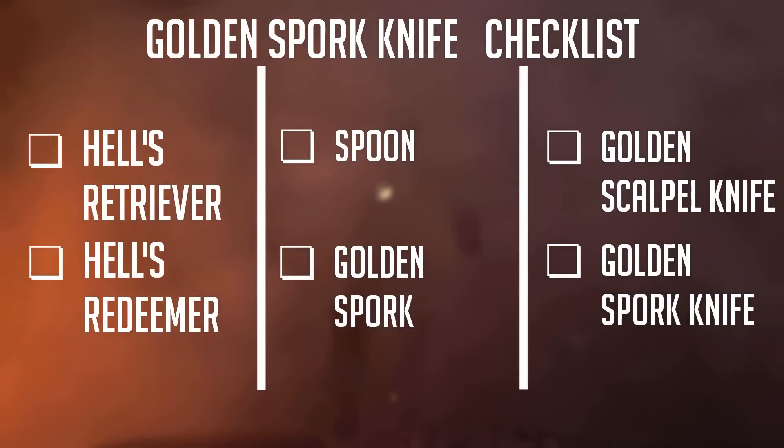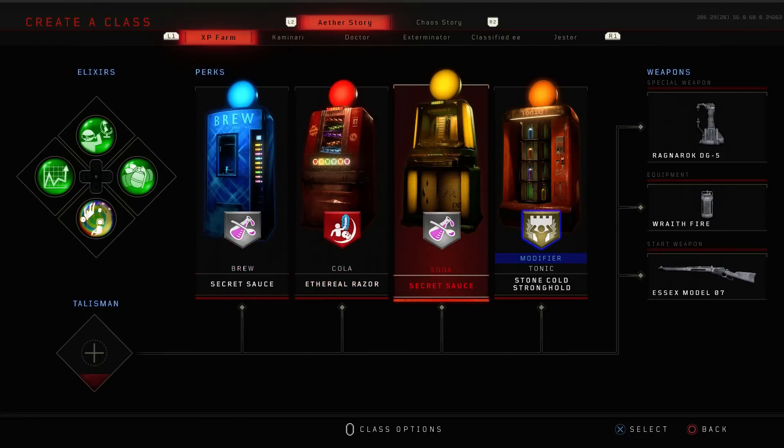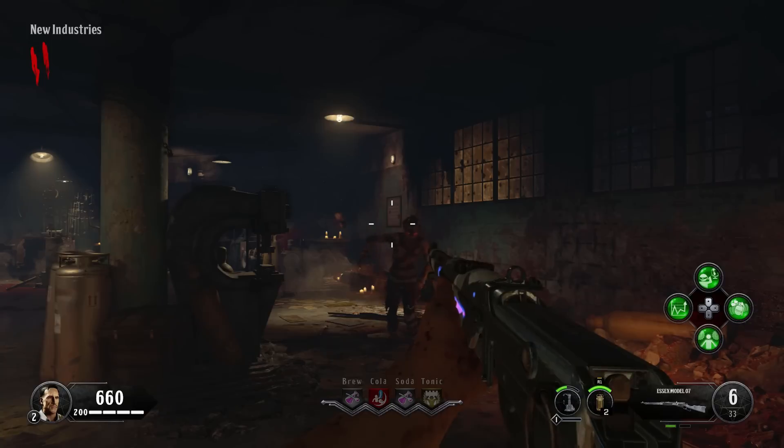For this side easter egg I highly recommend using the perk Eternal Racer. Begin the game on normal difficulty — it doesn't work on casual or custom games.